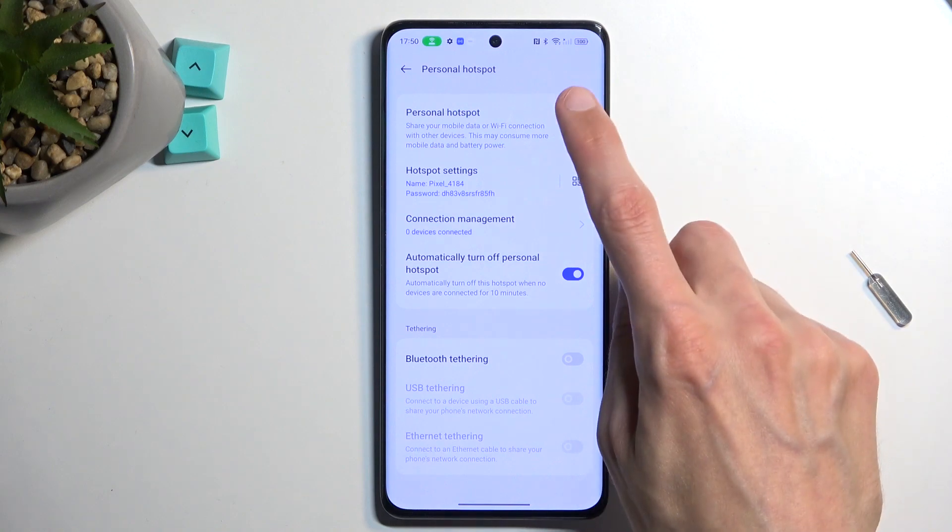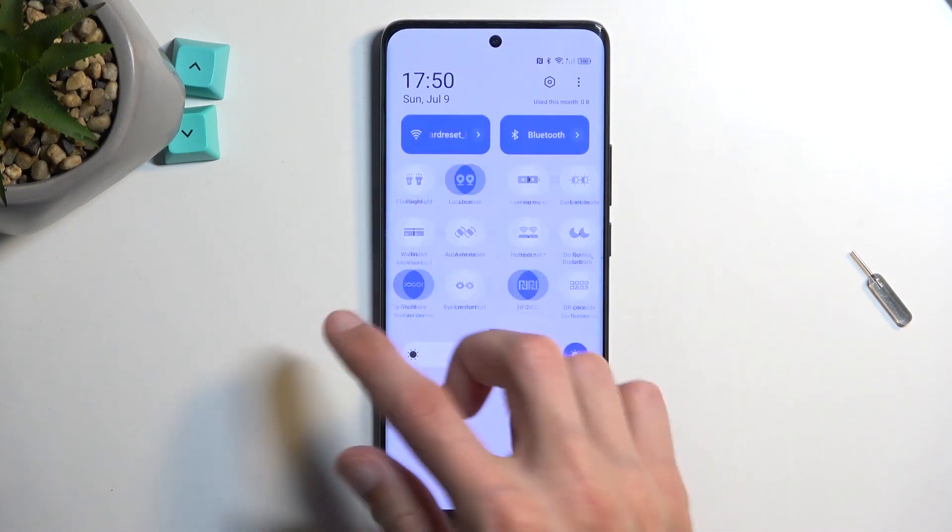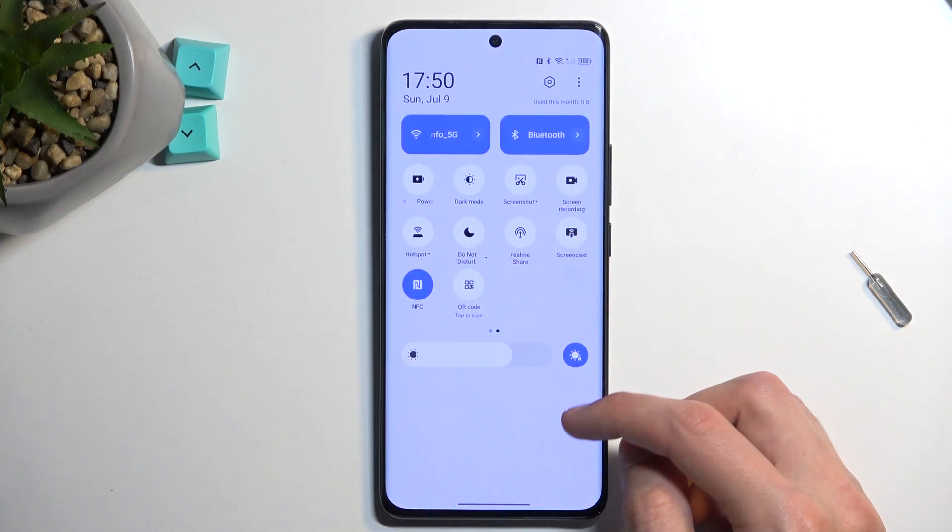The pop-up says: turn on personal hotspot — the data saving will be turned off. Click OK and it automatically turns off the data saver. We can now change the settings and access it from here, and as you can see it's no longer grayed out.